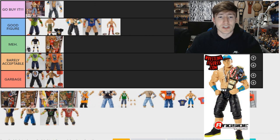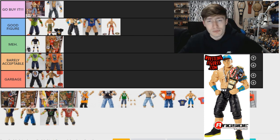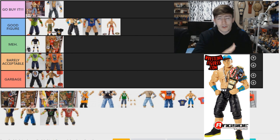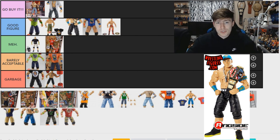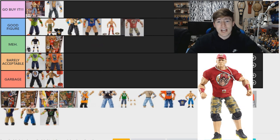The Elite 40 Cena — I really like this figure. It's kind of funny because I just put the Elite 46 in Garbage for not having a t-shirt, but this one doesn't have one either. However, it has the United States Championship, a great attire, black shorts with a white belt, and it actually had the Hustle Loyalty Respect deco on the belt of the shorts. I love the teal colorway, the US Championship, and the head sculpt on the Elite 40 — one of the better head sculpts in my opinion. Going Good Figure.